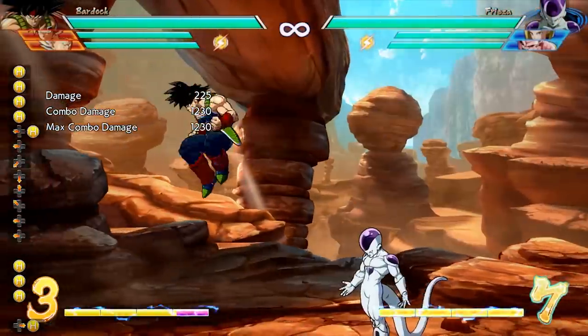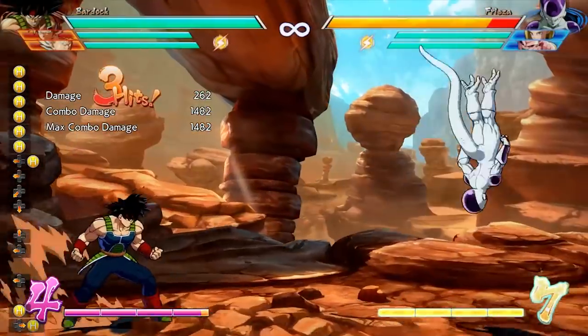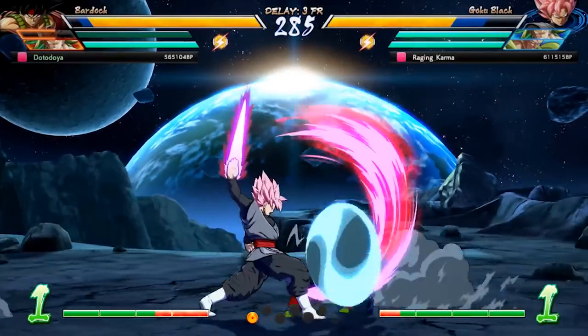This is honestly one of Bardock's strongest tools, as he can throw this out in the neutral a lot, and if it connects with your opponent you can easily confirm it into a full combo. The move is also found in a lot of Bardock's combos, so this is definitely something you're going to want to learn with the character.